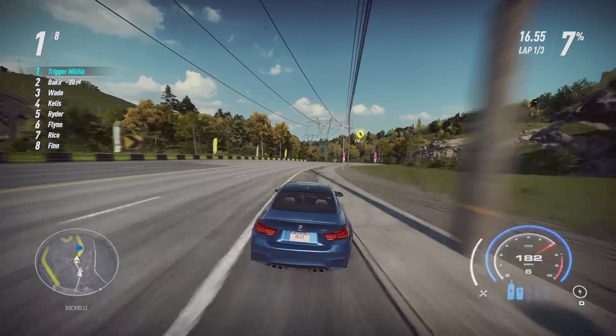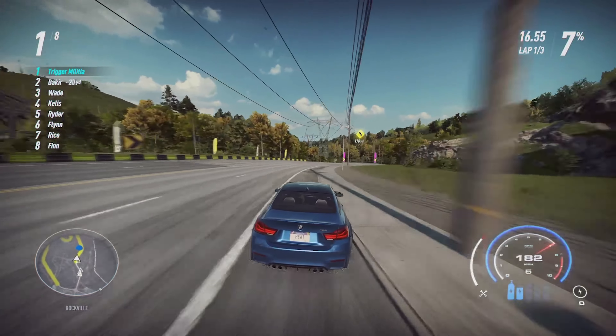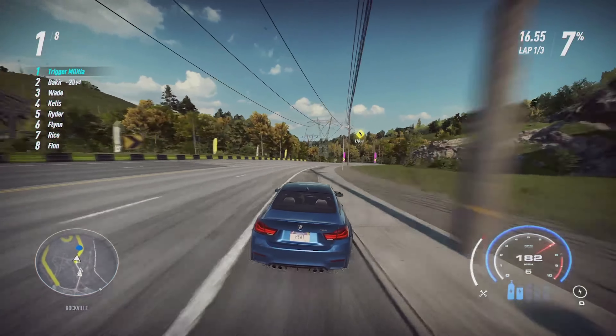Starting with the track builds — throw up those build cards. I will put a link in the description to all of my Need for Speed Heat builds so you can check them out later. The one key piece of information I'll give you right now is that all three of these cars share the same best engine: the fastest engine for all of these cars is the 710 horsepower 3.9 liter V8. For track, I tested the cars on Arian and Sonic.